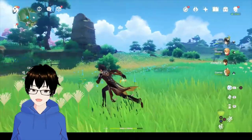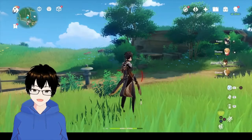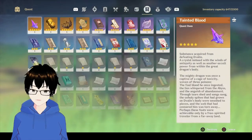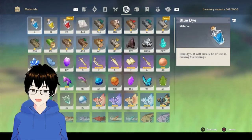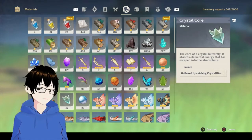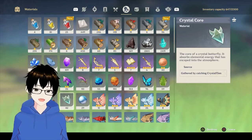So I managed to pick up 32 crystal cores — that's quite quick, and this recording has only been about six minutes long. 42 would usually last me about two weeks for condensed resin, which doubles your efficiency when doing domains.